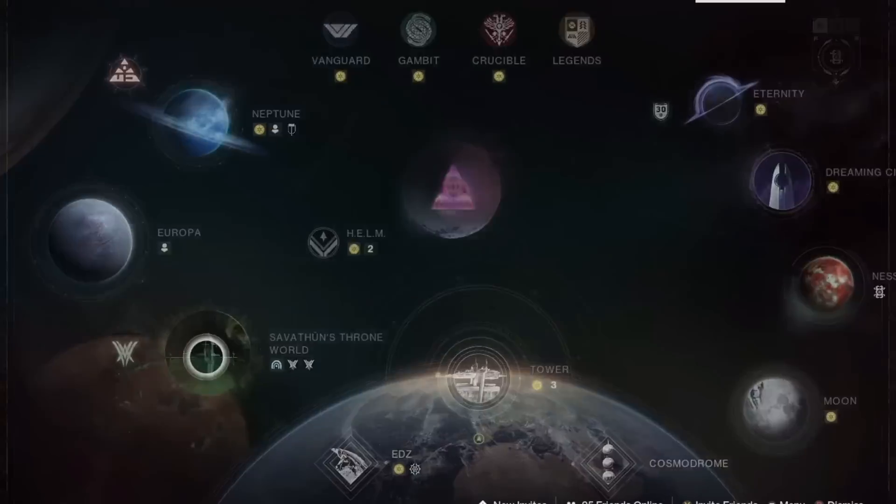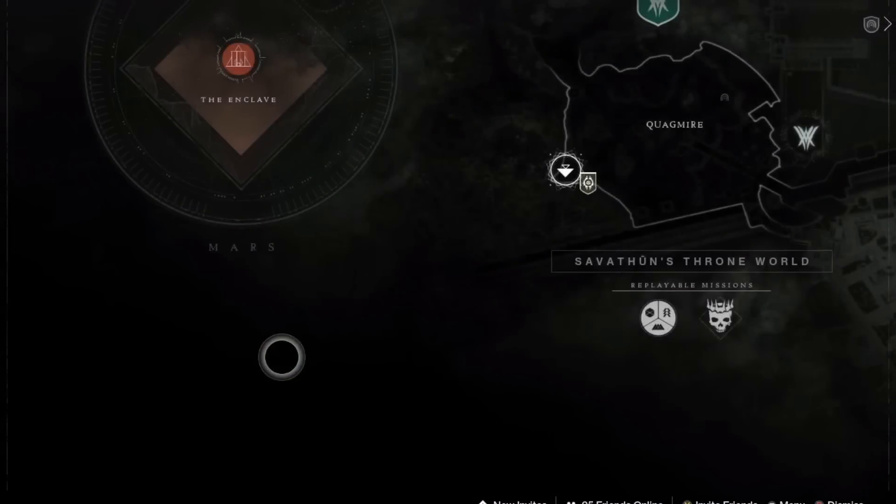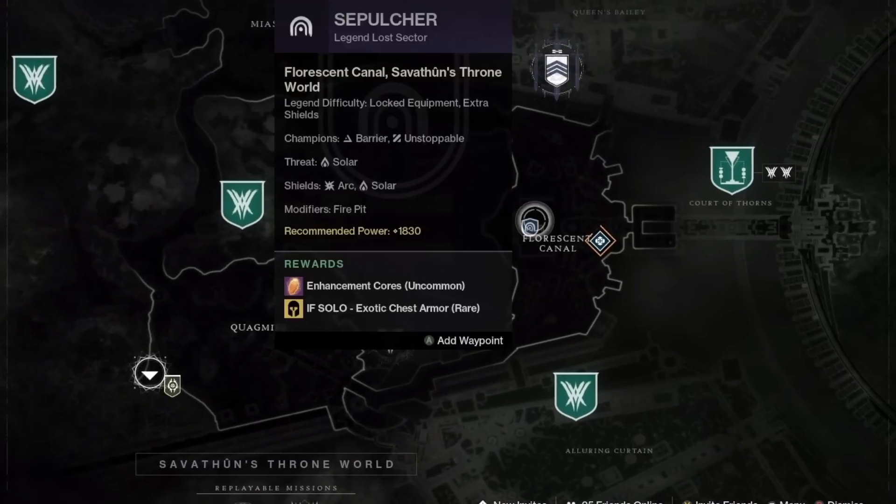Today's Legendary Lost Sector is in Savathun's Throne World — hasn't been here for a while. It is awarding exotic chest armor, so if you're looking for a good Gryfalcon's Hauberk, today's the day to go get that if you're on a Hunter class.